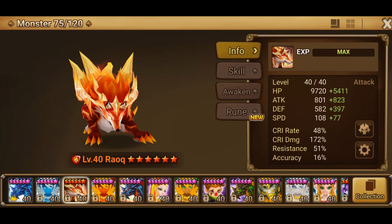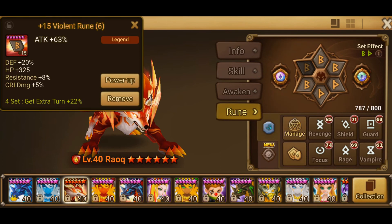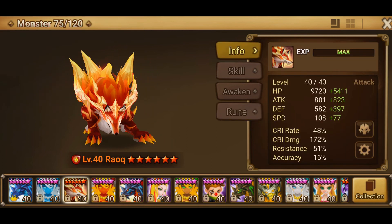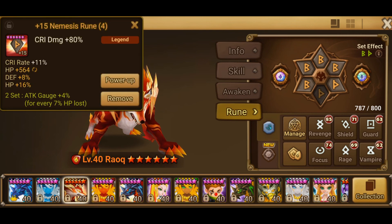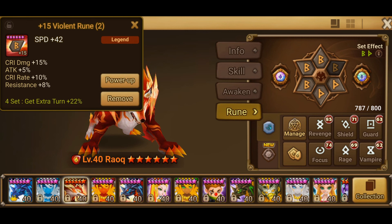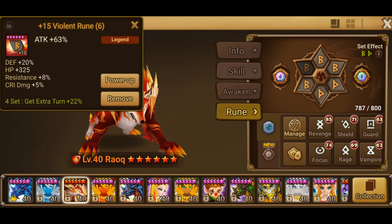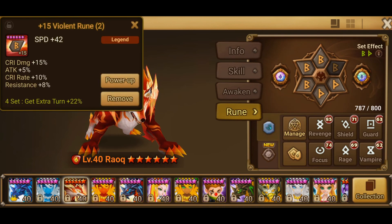First we have Raoq, Fire Inugami, second awakened, which has almost plus 5,500 HP, 800 attack, and 172% critical damage. The runes are Violent and Nemesis, with speed, critical damage, and attack substats.